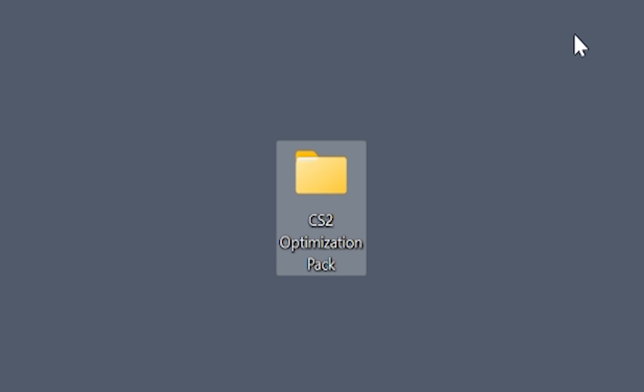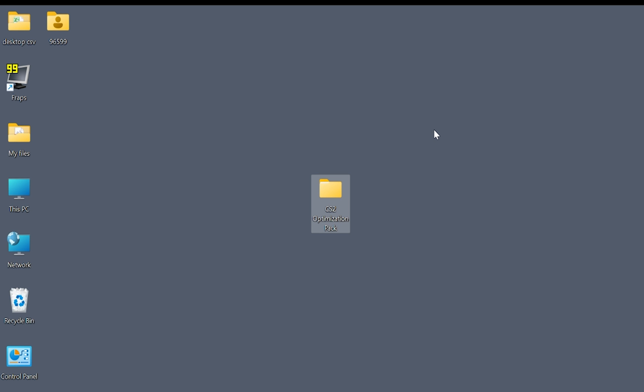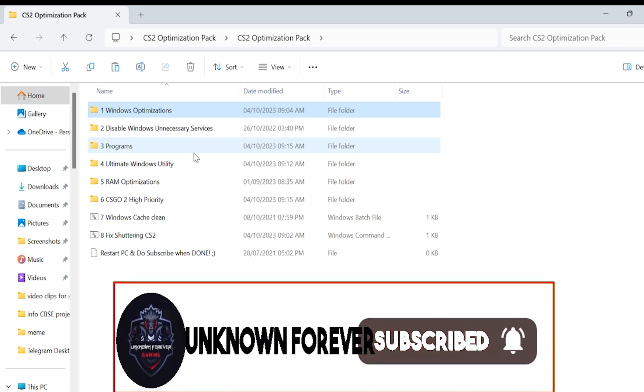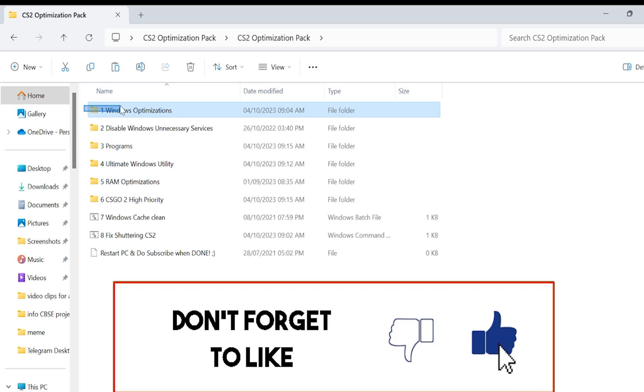I've given you the CS2 optimization pack in the description, so go ahead and download that. After you download it, extract it, open it up, and then click on 'CS2 Optimization Pack'.